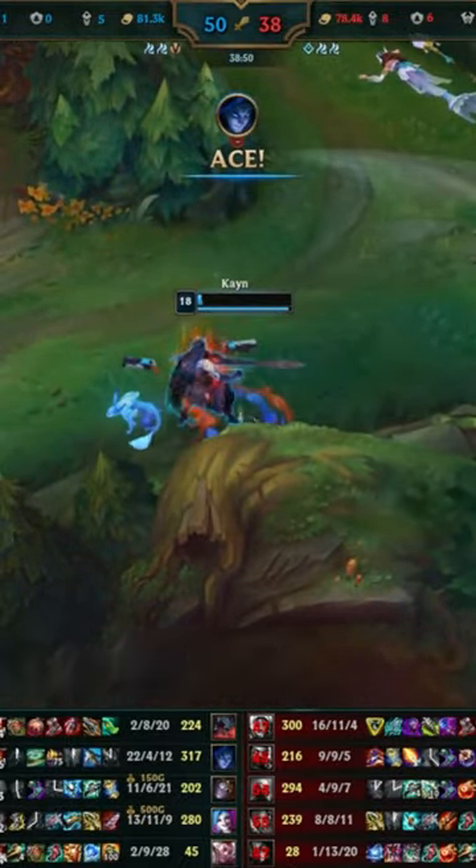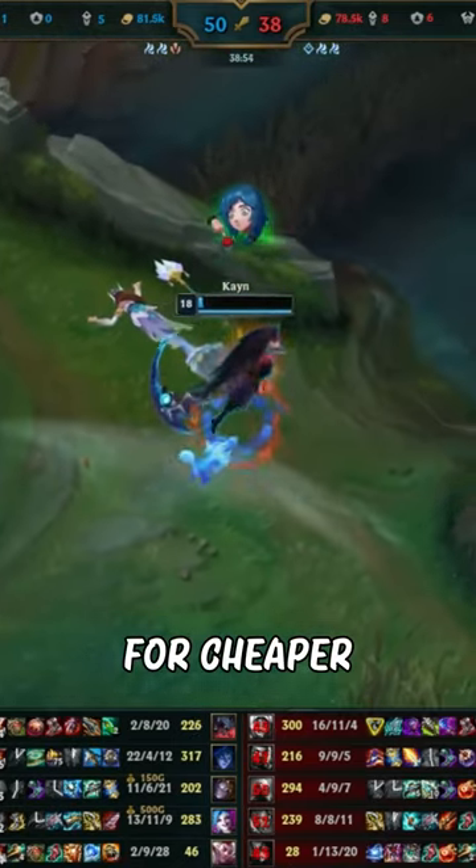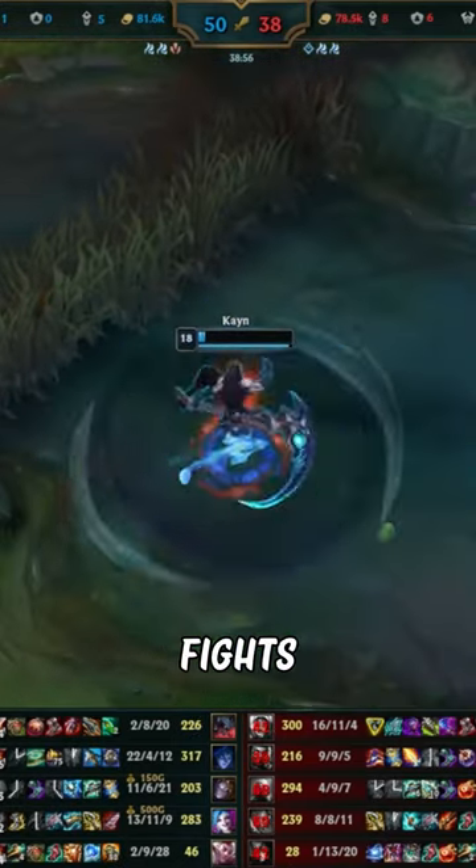If you are ahead in gold and kills, invest in items that amplify your lead. But if you are behind, opt for cheaper defensive items to survive fights longer.